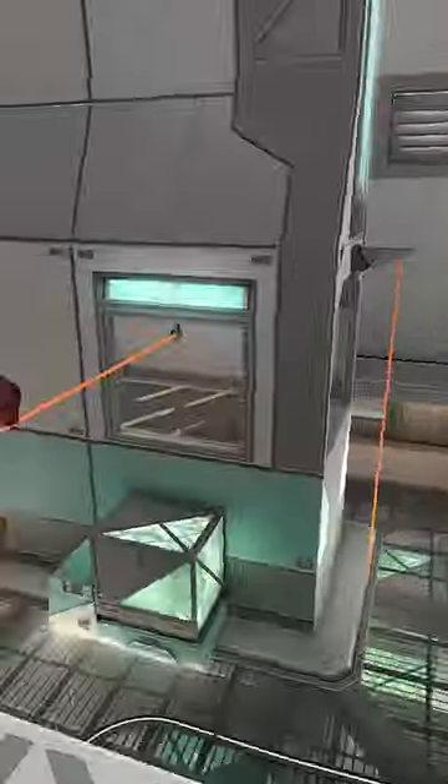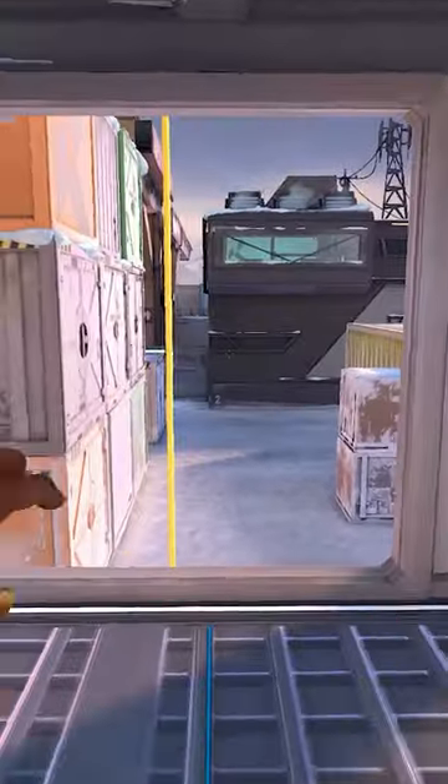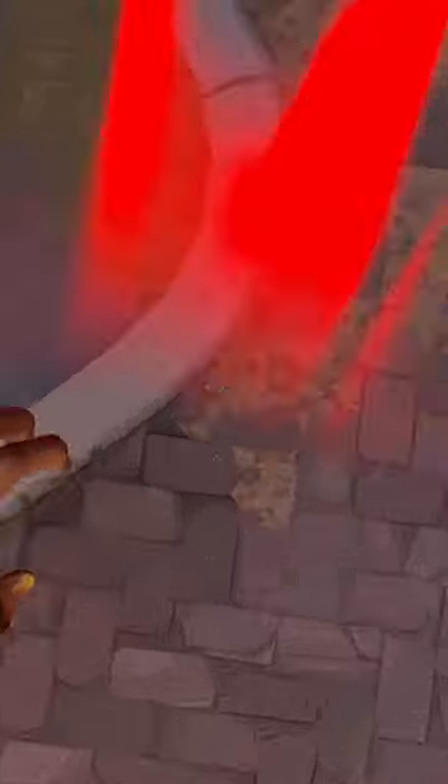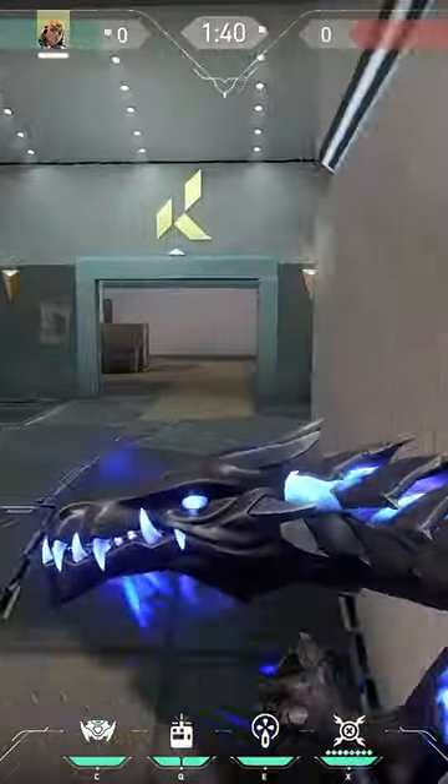The trick with double satcheling is understanding how placing the satchels works while moving. You want your first satchel to be placed below you, and if you can, jump off a ledge into it. This is because while falling you gain momentum that will actually speed up your character more than if you just jumped into it from the ground.